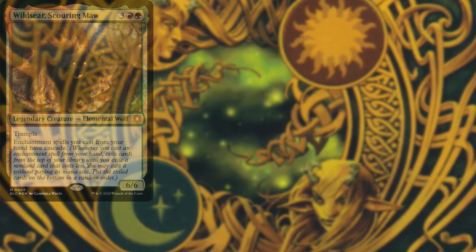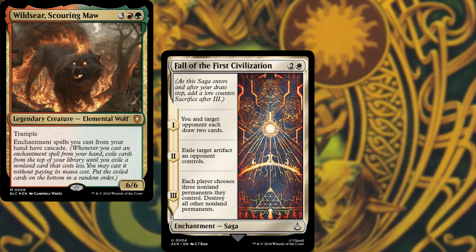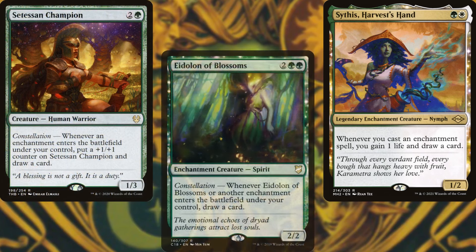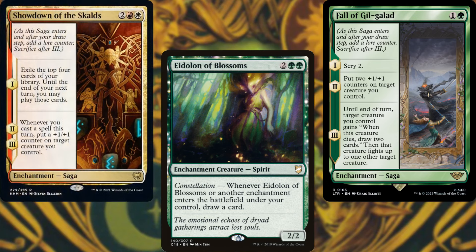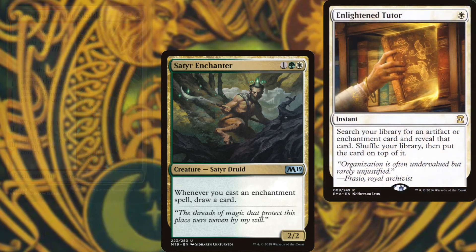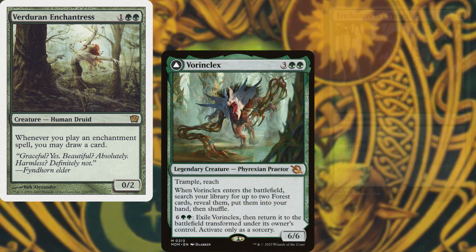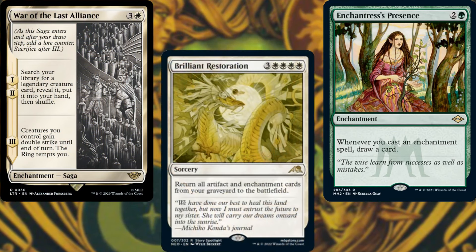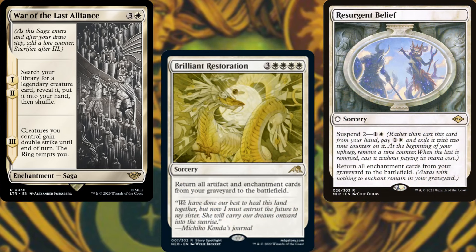For card advantage, we're running Wildborn Scouring Maw, Fall of the First Civilization, Sythis Harvest's Hand, Satessen Champion, Eidolon of Blossoms, Fall of Gil-Galad, Showdown of the Skalds, Satyr Enchanter, Enlightened Tutor, Verduran Enchantress, Vorinclex, Enchantress's Presence, War of the Last Alliance, Brilliant Restoration, and Resurgent Belief. We've got to dig through our deck to find our combos, after all.